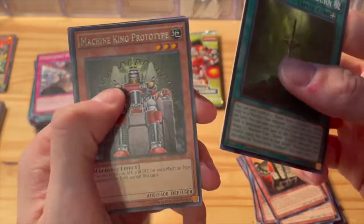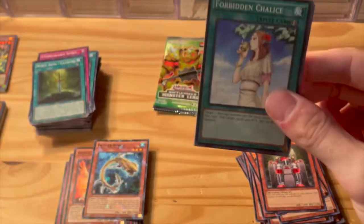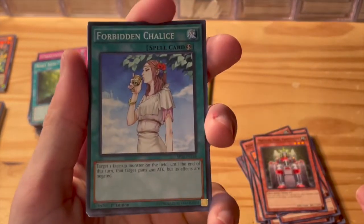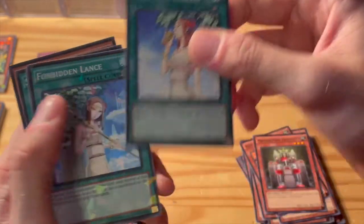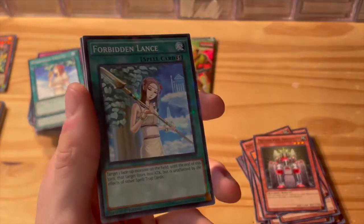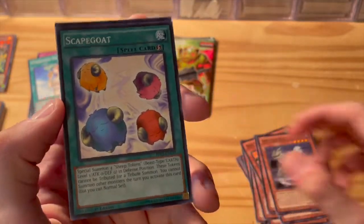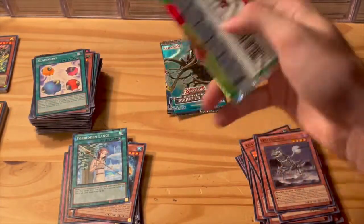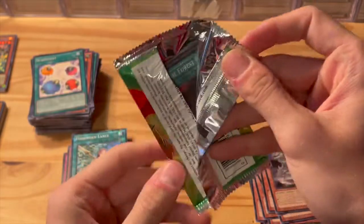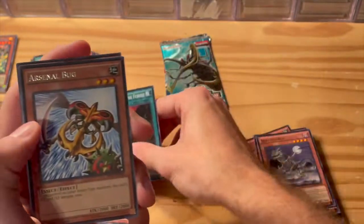Machine King Prototype, Swamp Mirror, and Destructotron. Here's another good card — Forbidden Chalice, a very good quick play and actually one of the rarer cards in the set. And wow — Forbidden Lance as a shatter foil! We've gotten two forbidden cards back to back. Skeleton Source and then classic Scapegoat. There are just so many good cards in here that we've seen over the years. Murmur of the Forest, Flame Arsenal Bug — throwback from way back — Alien Brain, Defender of the Magical Knight.